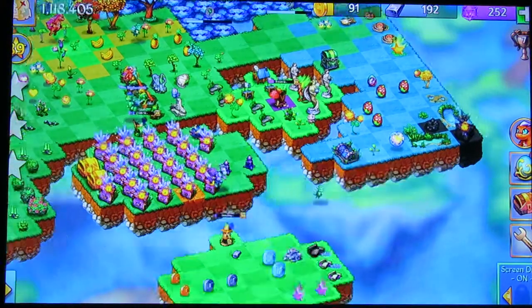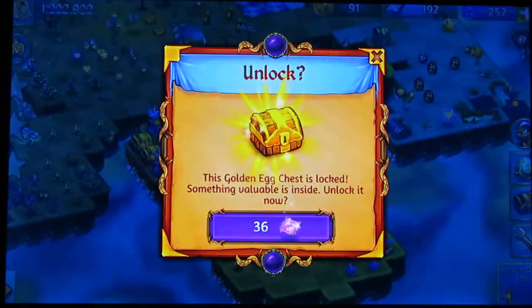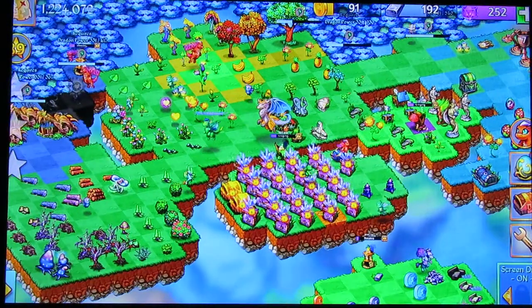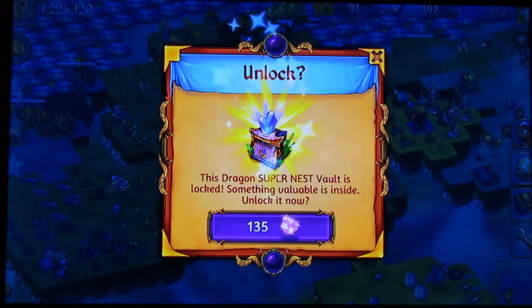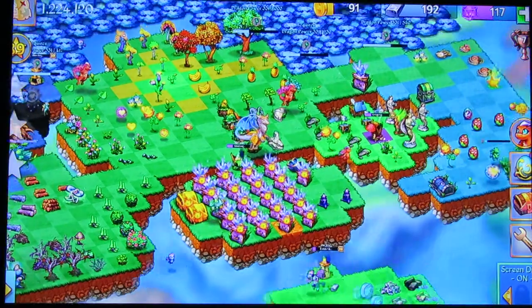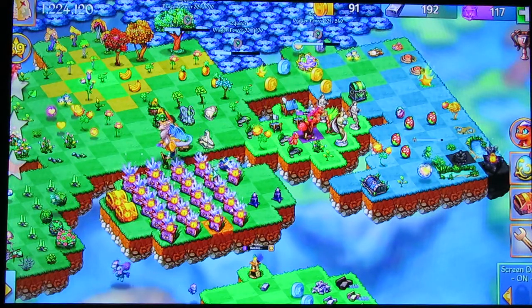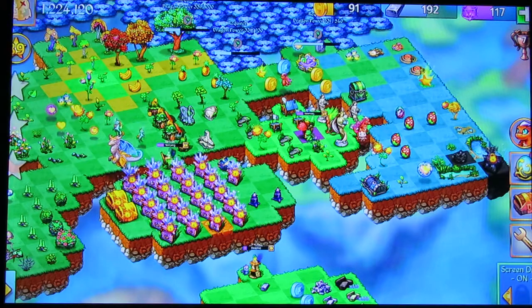Now that we've busted that open, let's figure out which of these chests has the higher value — that one is 36, this one is 27. There's also a 135-value chest. Let's open it. This is probably going to give me a nest, they usually do. I was supposed to open dragon chests and get stuff, but I got some small egg chests instead — a blood gem is good though.